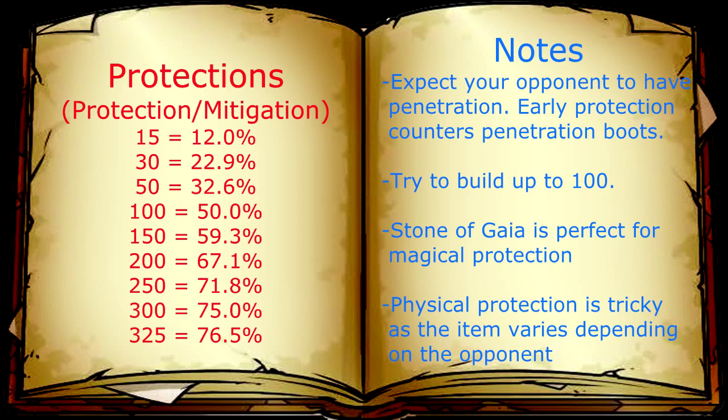When it comes to protections you can only afford to get one item of protection before scaling is diminished and you have to sacrifice power for minimal increase of defense. So for protection you want to get to about a hundred protection which will provide you fifty percent damage reduction. This is an attempt to counter small amounts of flat penetration and keeps you a bit protected from items like Obsidian Shard. Even if your opponent were to get Obsidian Shard, you will still have increased damage reduction than you did at the beginning of the game.